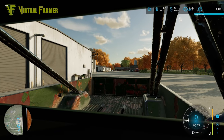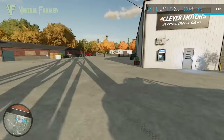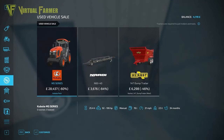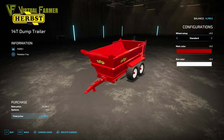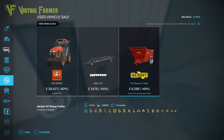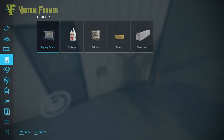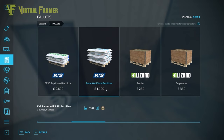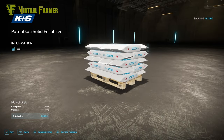We'll head into the shop. Looking at this, we actually have a decent dump trailer available today - that Herbst trailer is really nice and would go very well on the back of the MB Trac. It takes up to 14,000 liters. If we make enough money today we might go and grab that, as it would be a useful piece of kit. What we do need to grab is some pallets - we want a pallet of solid fertilizer, 750 liters. We'll buy one of those and might have to pick up another one later.